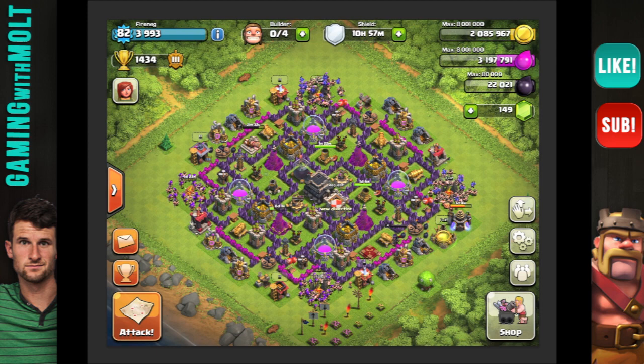I like this base. It looks pretty good. Some of it is rushed, but that's okay because this isn't nearly as bad as a rushed base as I can see. What I really like to see is the wizards spread out in a square like this all the way around the base, so they pretty much cover the entire base, which is awesome. He's upgrading two mortars at one time, which I would generally say don't do because now this whole side of the base is not protected by mortars. But they're almost done, so I guess that's fine.